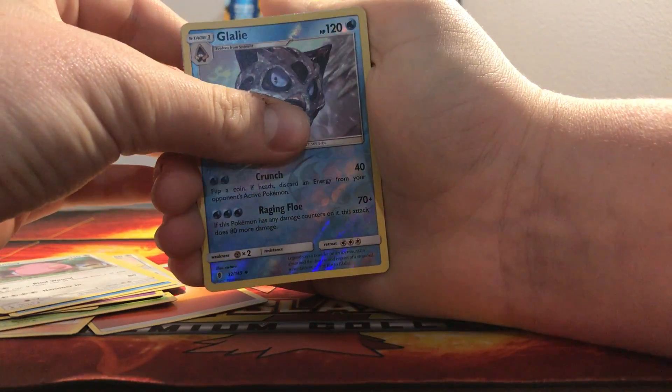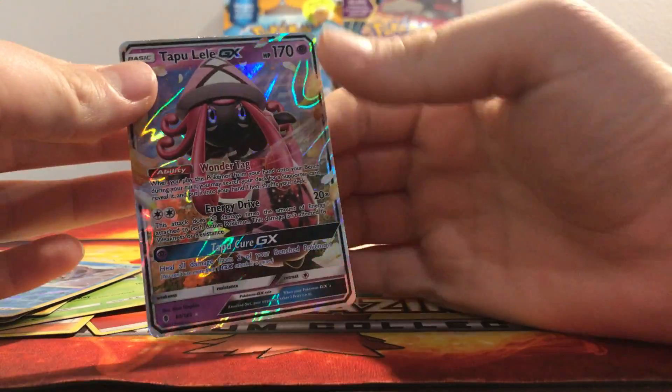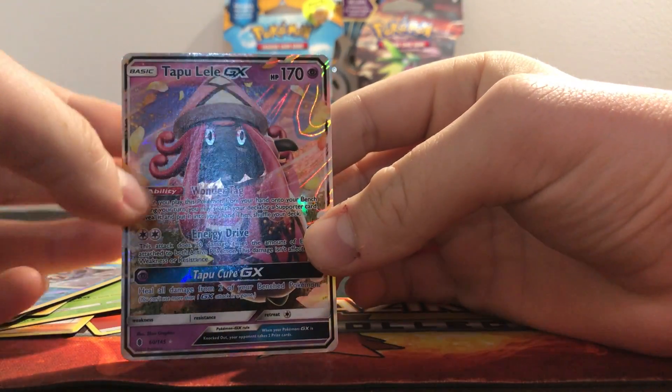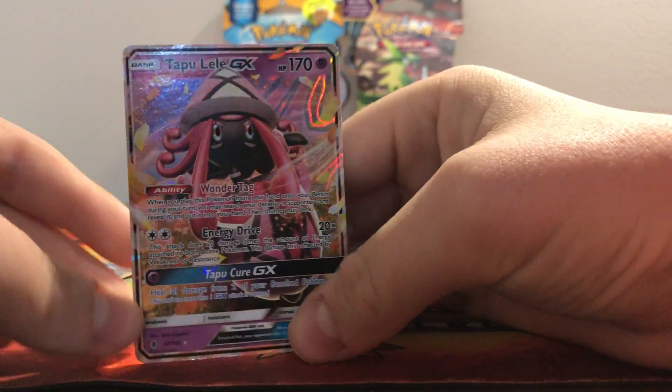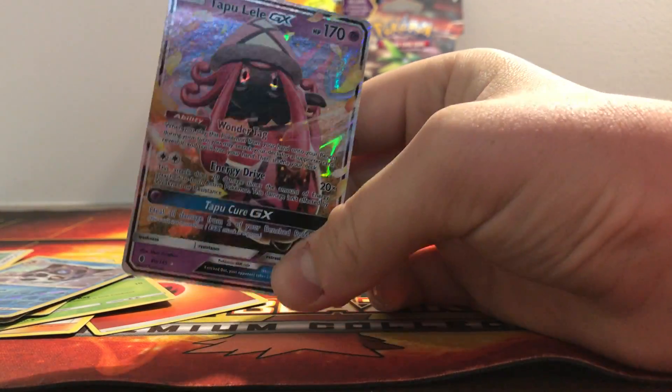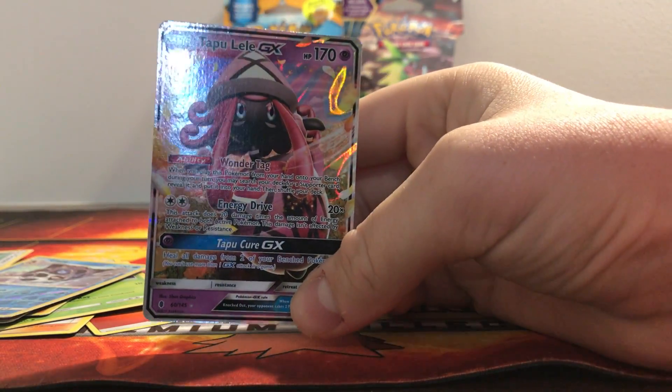Reverse. And... oh my god. Tapu Lele! Regular. Well, it's just regular, but still — one of the most expensive cards in the set, I believe, at the moment.